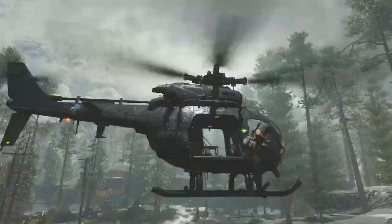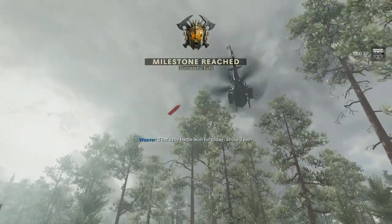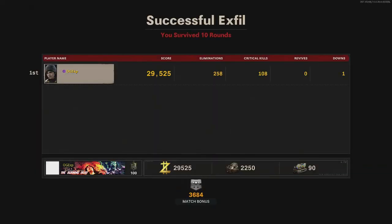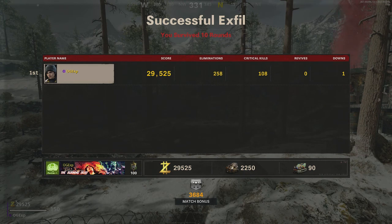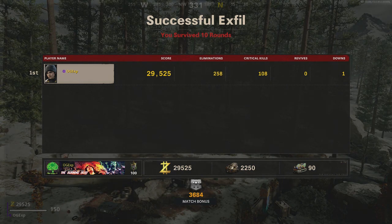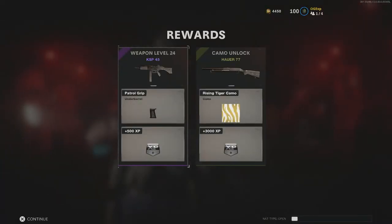I actually thought that challenge was going to be a lot harder than it was, but it actually turned out to be quite easy. Funny how things work. You'd think the knife — getting one kill at a time — would be the most difficult, and it was pretty difficult, but I actually thought the 77 shotgun might be the more difficult one. Just like last week, if you have a gun suggestion, make sure you leave it down in the comment section below and we'll probably do it next time.